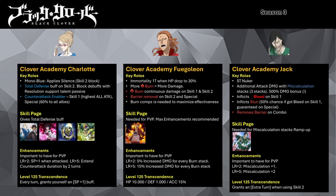Clover Academy Jack is another single target nuker mage with insane damage that scales off his miscalculation mechanics. To gain miscalculation he needs to use his skill 2, and you can gain up to 3 stacks. To speed up the ramp up, you need to invest in his enhancement level. He will gain a stack of miscalculation when he takes a turn at LR +2, improving to 2 stacks per turn at max enhancements. With his LR passive, he gains a 20% mobility buff when attacked. His skill 1 inflicts bleed on the target for 2 turns, with a 50% chance of inflicting stun if the enemy already has bleed. His skill 2 grants him a stack of miscalculation while granting increased penetration and accuracy buff.